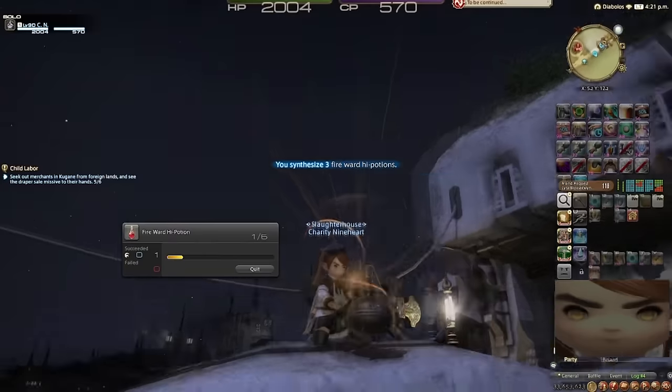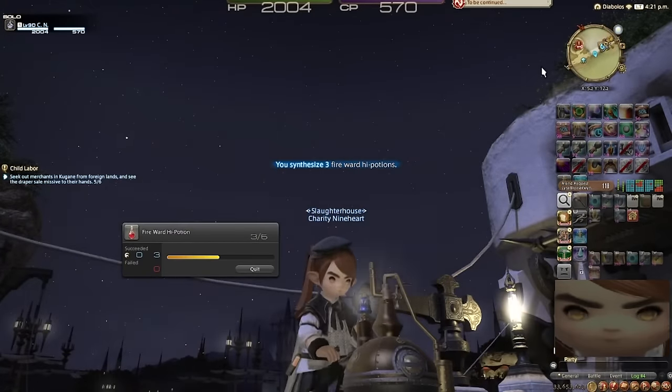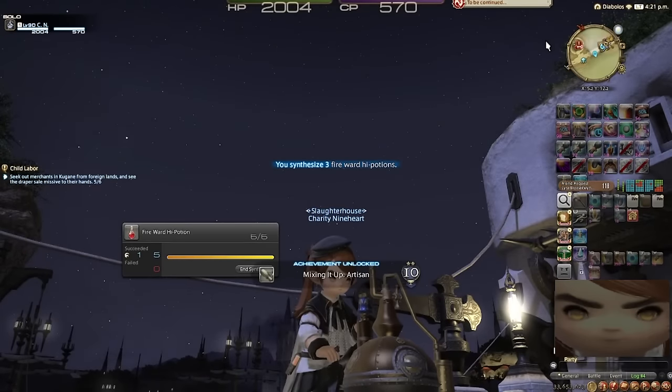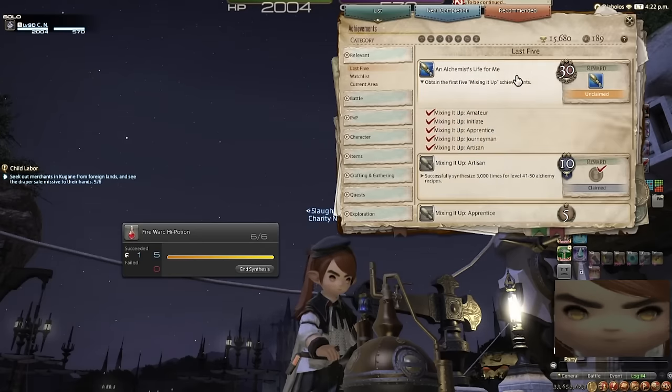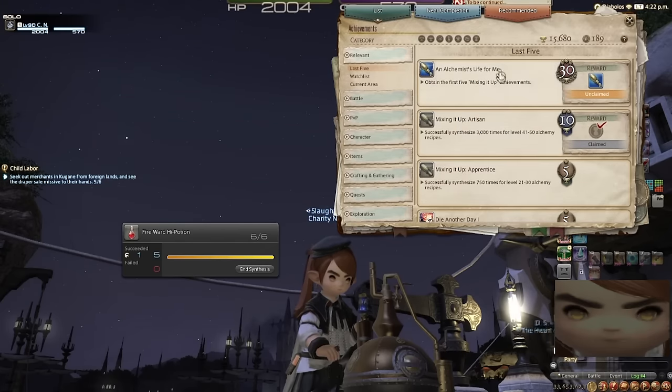Time for a momentous occasion — this has been a very dull day. I said I was going to watch videos, but I've actually been doing chores like a boss. And there we have Mixing It Up, Artisan, for 10 points, followed by An Alchemist's Life for Me — 30 points. We got 3,000 alchemy recipes, 41 to 50, which was our final Alchemist ARR achievement for my Alembic of the Luminary. That's a nice little bump for the day.